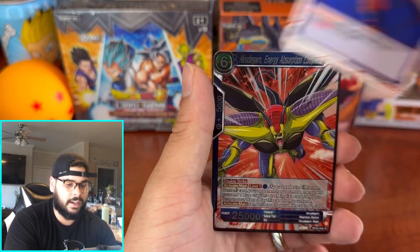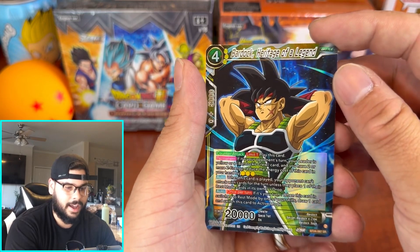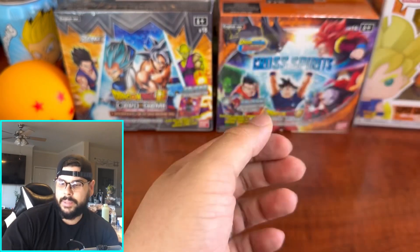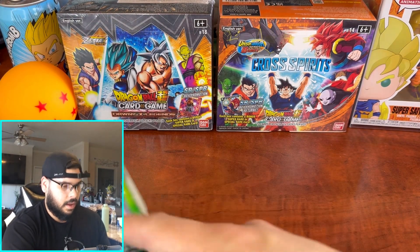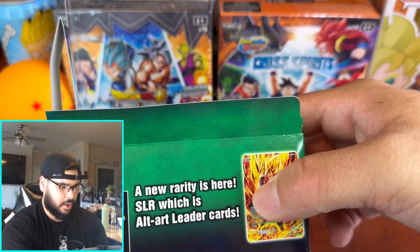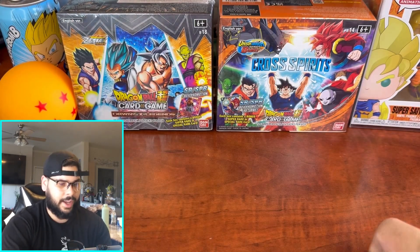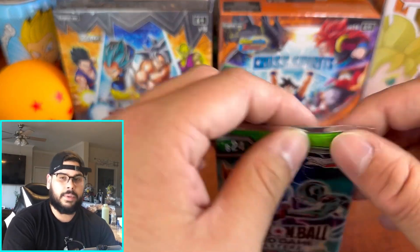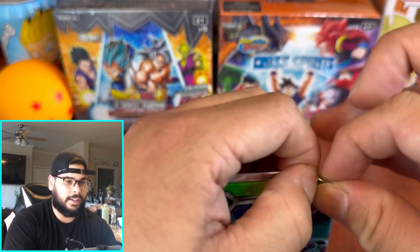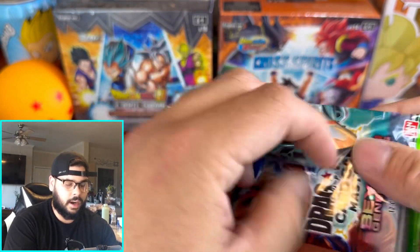We got another SR — Bardock, Heritage of a Legend. As you guys know, they changed the hits a little bit. There are 18 super rares now, so getting SRs out of booster boxes is not going to be that hard. Literally, if you get no duplicates and open two booster boxes, you get all the super rares from the set — it's pretty insane.